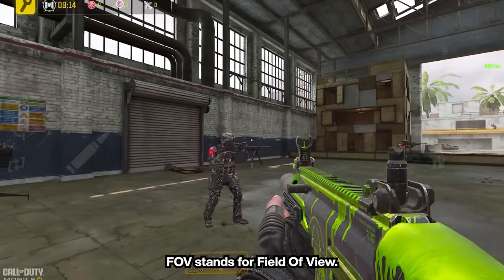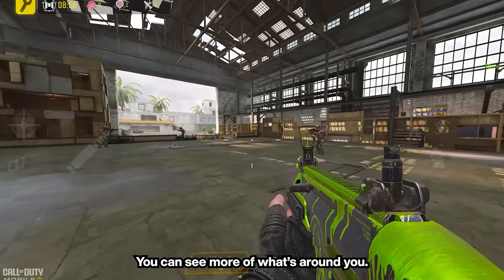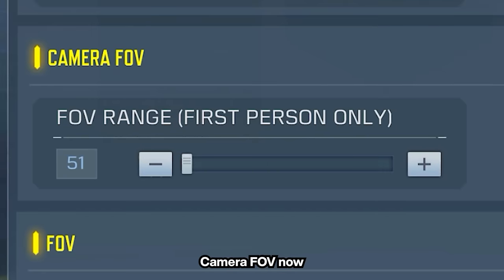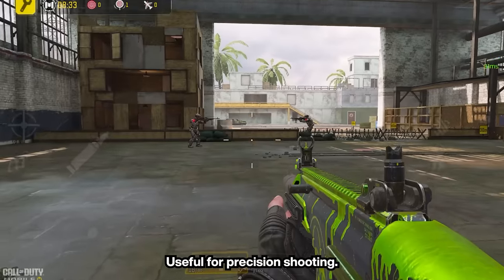For a quick breakdown, FOV stands for field of view. If you go with a high camera FOV, imagine you're looking through a wide-angle camera lens — you can see more of what's around you, which is good for spotting enemies. If you go with a low camera FOV, imagine looking through a telescope — you see less, but distant things appear bigger, which is useful for precision shooting.